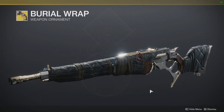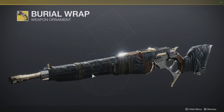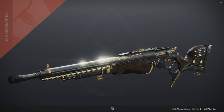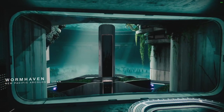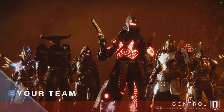They messed up — you can get an ornament for it, but I actually think it looks worse. It covers the gun with this stupid looking hand-me-down Levi's aesthetic thrown over it. The best part of the Tex Mechanica weapons is the wood, the gold, the black — that's the good stuff.